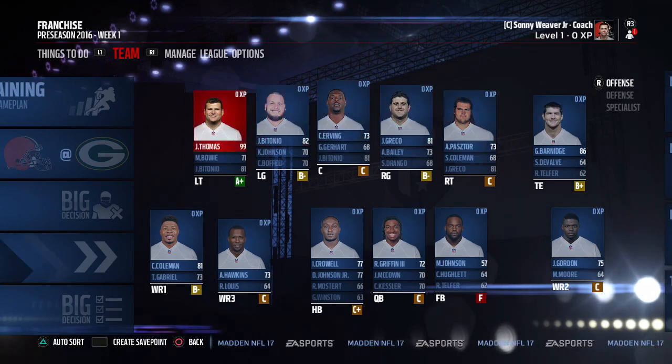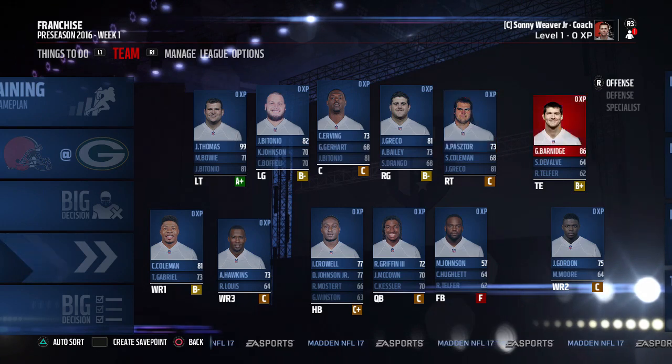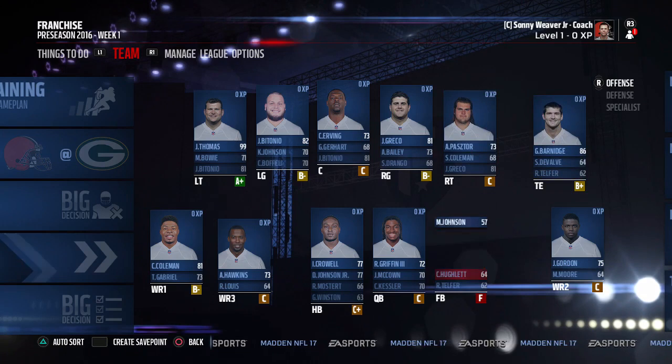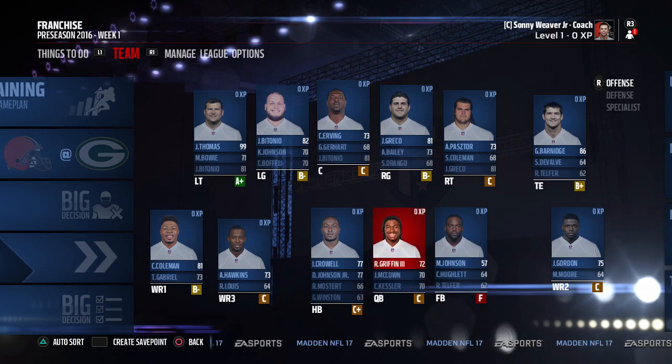We have Joe Thomas at 99 overall, which is incredible. Joel Betonio has potential, and Irving looks to improve after the season at 73 overall. Right guard Grieco is okay but Plazitor will probably need to be replaced. At quarterback we have RG3 at 72 overall — they signed him in real life so we'll keep him as starter and give him a chance.